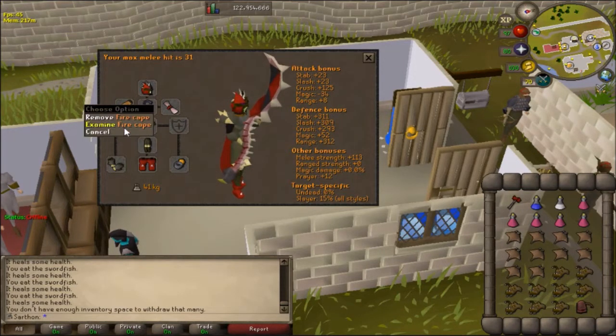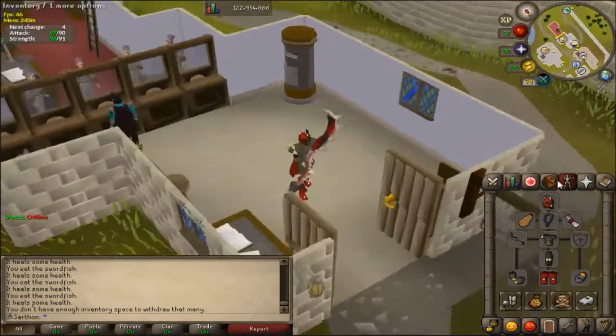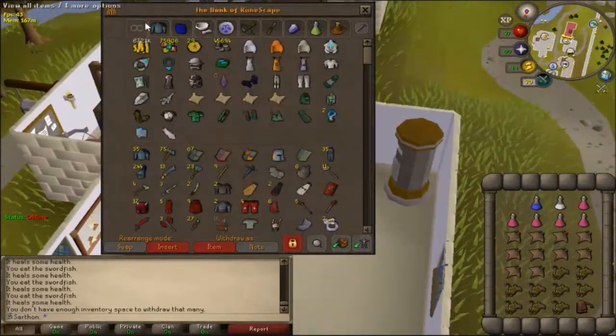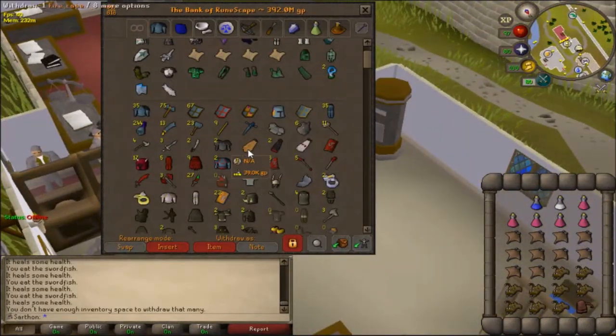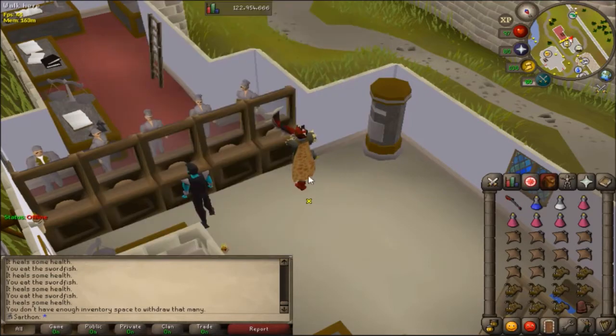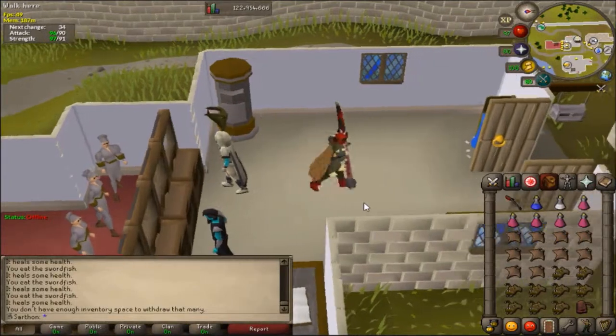You can use a hasta and probably a dragon defender. For special attack weapons, you can use a dragon warhammer or a dragon halberd. The dragon halberd actually hits really nice on Cerberus, and I'm going to be using the dragon halberd considering that most iron men probably don't have the warhammer. Honestly, I don't even think the warhammer is better — I think it's up to preference. The halberd hits really good, and Cerberus already has such weak defense that I don't even know if you should bring the warhammer. That's just what I've been using for a very long while.